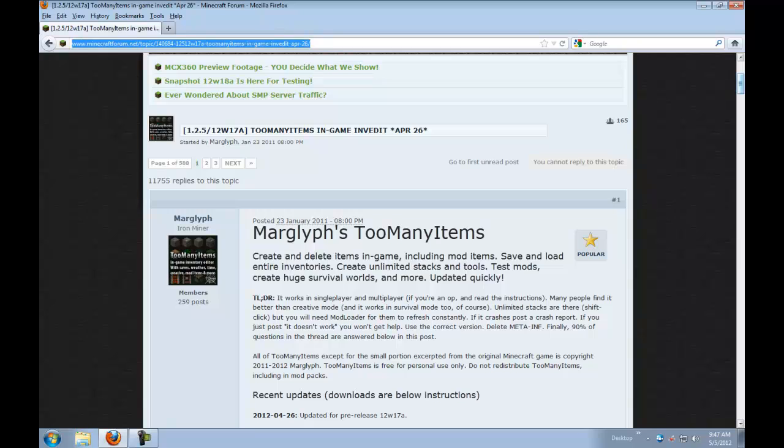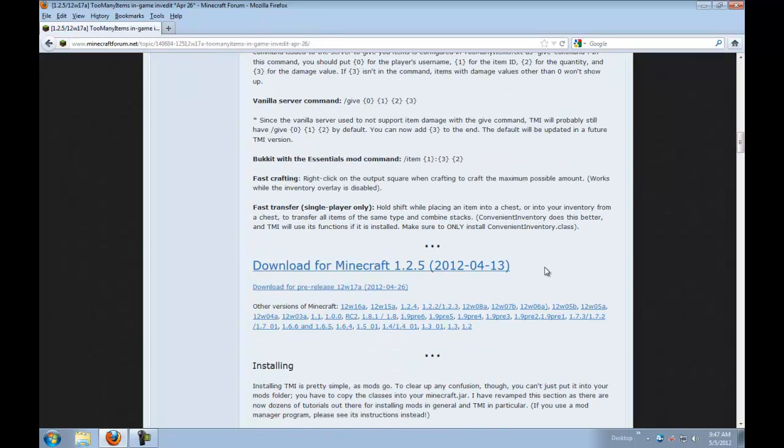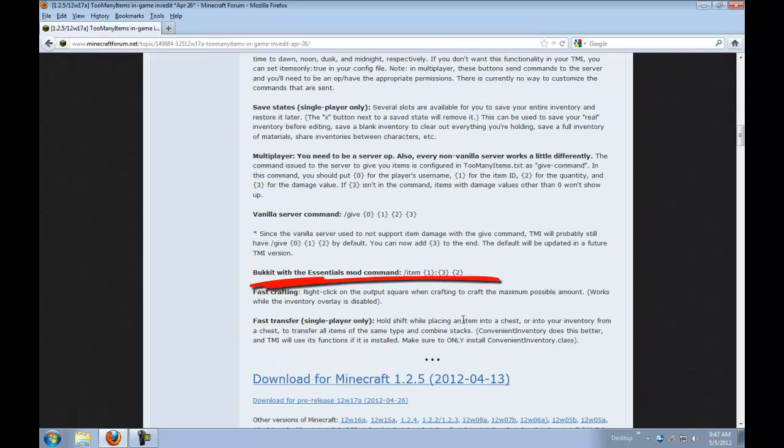Once you're here, you're going to need to scroll down all the way to where it says Download from Minecraft 1.2.5. That is the version we are currently installing. It might change in the future and I might do another one, but right now it's going to be from Minecraft 1.2.5.